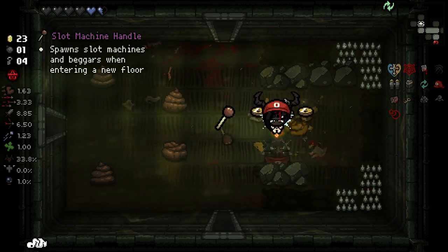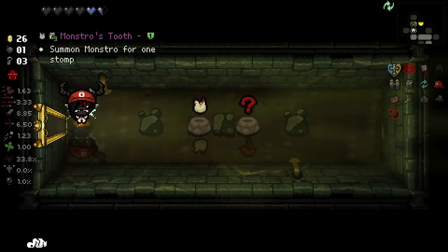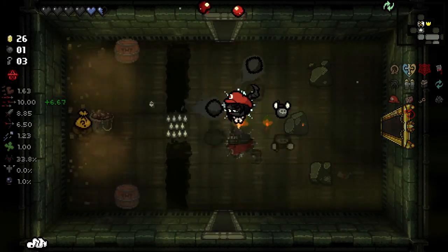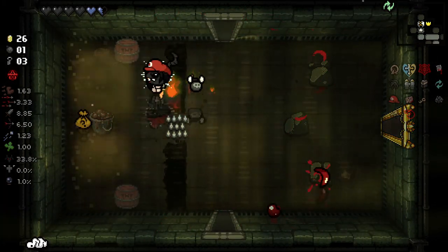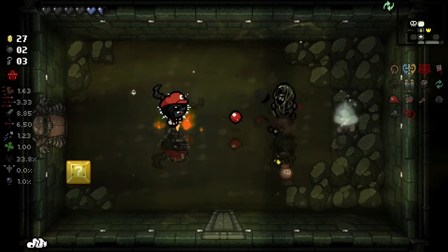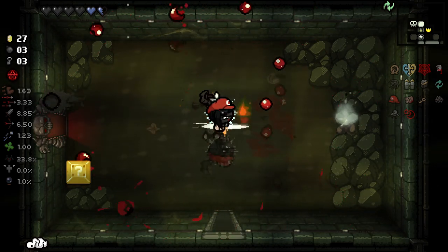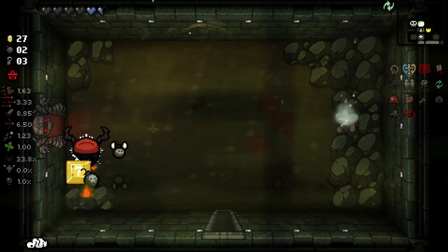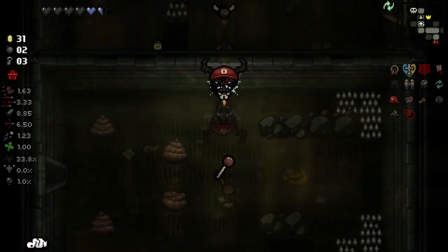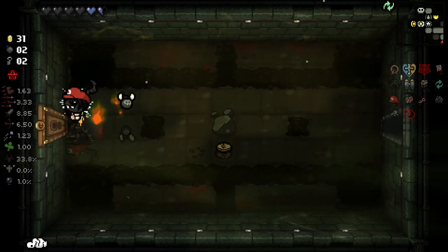Slot machines, beggars — that's interesting. Monstrous tooth, no thank you. Spin Wheel is an intriguing one. We can still fire normally if we tap shoot, so that's fine. But after a certain amount of time, this starts happening — at least there's some wacky business. With Brain Worm, this might be pretty good. Grants you two Lemmageddon Wisps at the beginning of the floor — that sounds great.